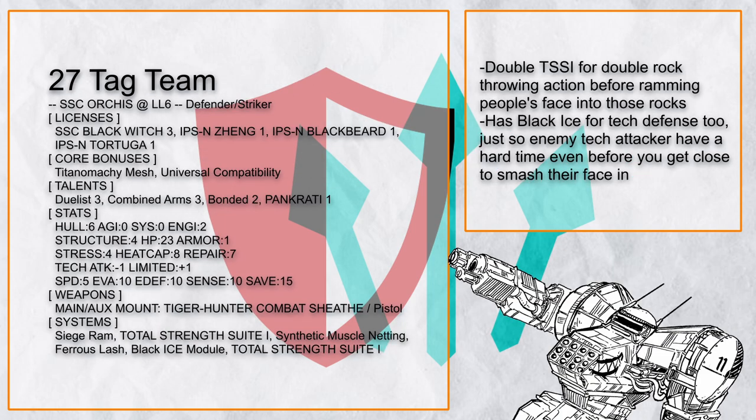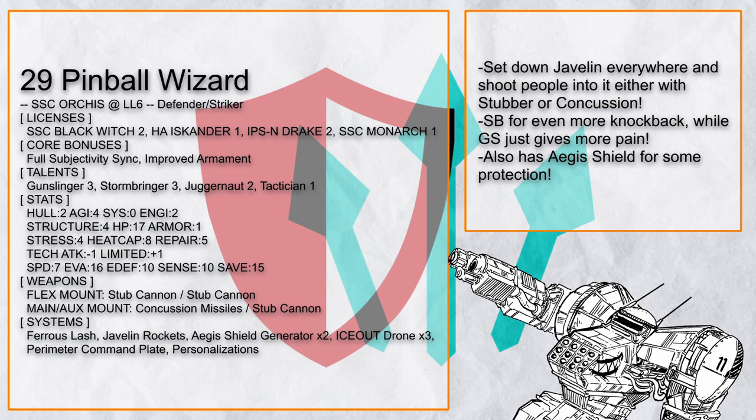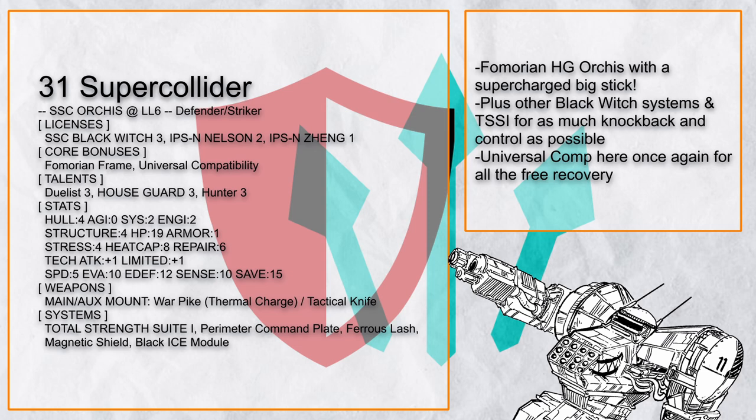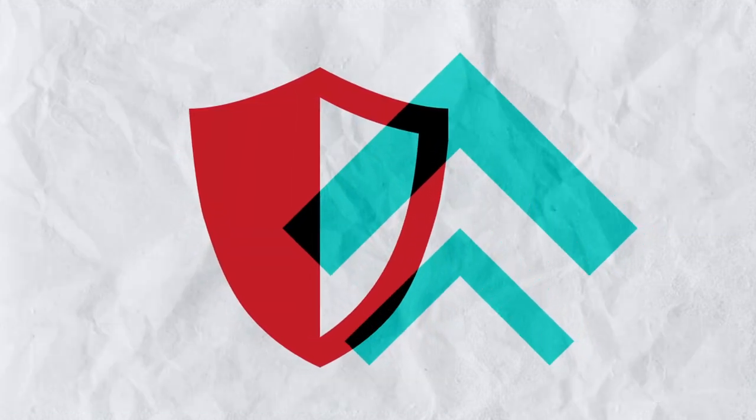And that's all on the defender-striker builds. A combination of staying with your allies to protect them and then beating the shit out of anyone that does try to hurt them works every time, especially with a big shield. Now let's get going with the last category: the defender-support builds.